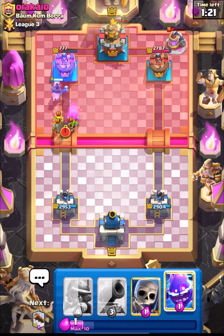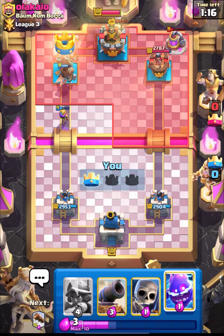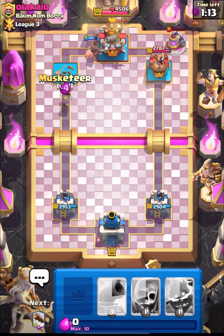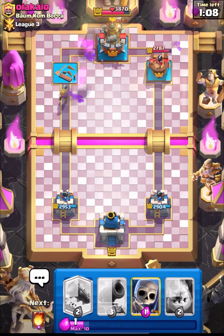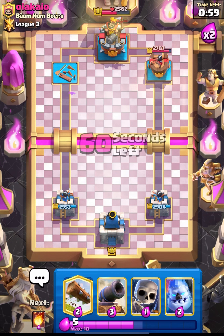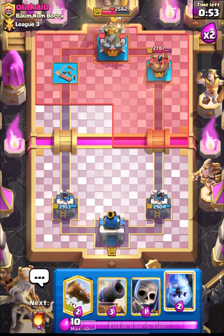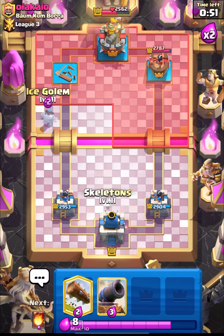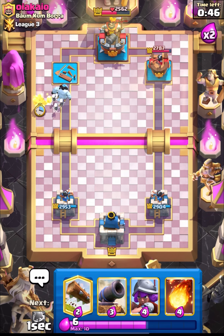Let's go in with hog and I think it's already GGs guys. Hog will take out his princess tower and we are moving on to the next one. Let's put down musketeer — actually I was trying to pressure him. Musketeer will get the shot on his king tower. I think now we can relax and let's see what he does. I think he'll set up his elixir collector, so let's go in with skelly and ice golem push, then hog rider.